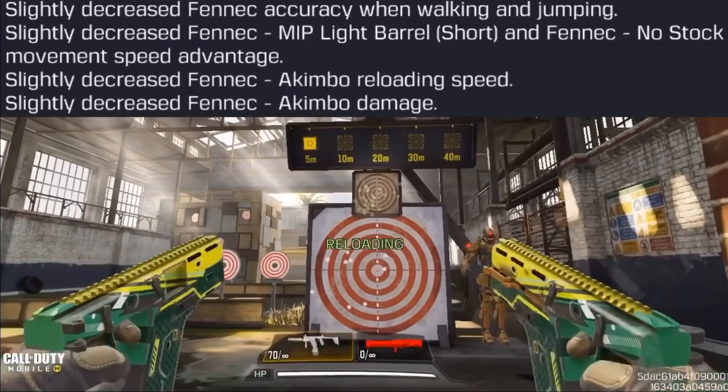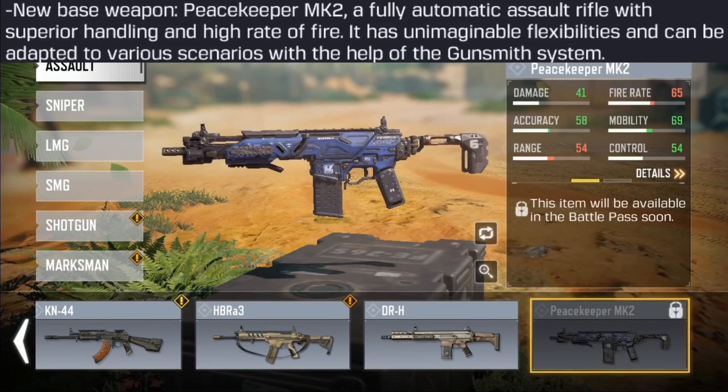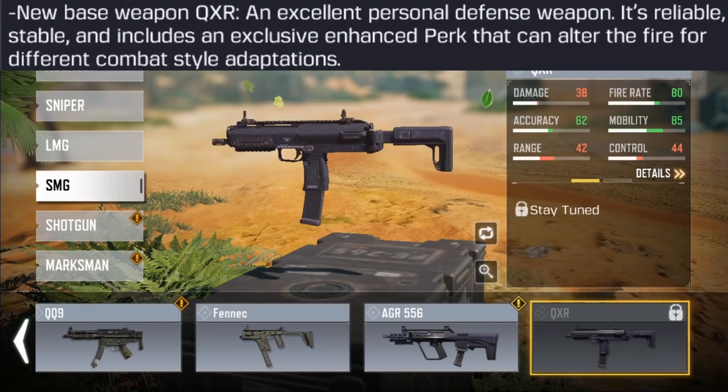There's also less mobility when using the MIP Light Barrel Short and no-stock attachments on the Fennec. Additionally, a new assault rifle is coming to the game — the Peacekeeper MK2 — through the battle pass on December 22nd, with a very fast fire rate, good recoil control, and apparently very versatile. There's also a new SMG called the XQR, coming through an event rather than the battle pass, reminiscent of the Fennec — really good at close range.